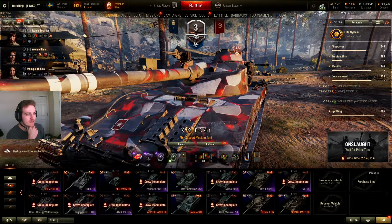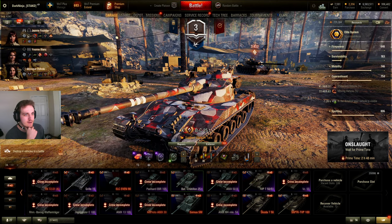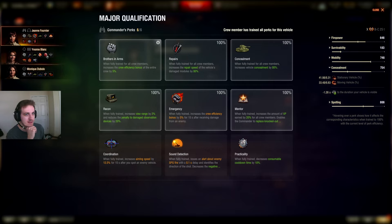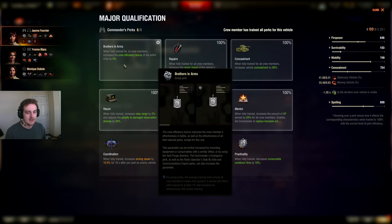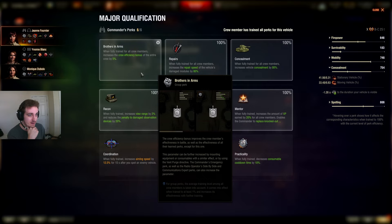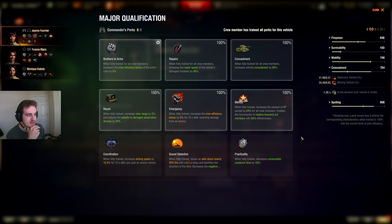Let's start off with a particular tank as an example — let's use the Bat-Chat — and I'll go through all the crew skills and talk about which ones are good and bad and why. Pay attention to the order I pick these as well; I picked them generally in order of better to worse. This is tank-specific to the Bat-Chat, so don't use these for all tanks, but I'll show setups on a couple of different tanks — some heavies and a light tank — so you get an idea of which crew skills work on different classes.